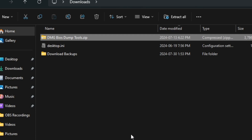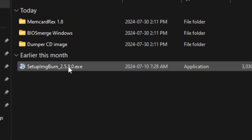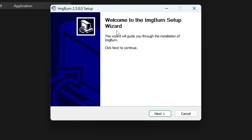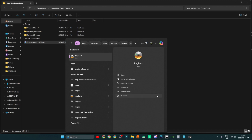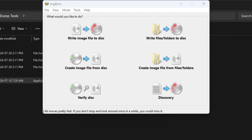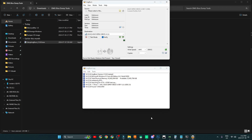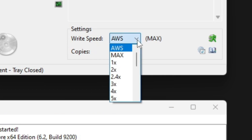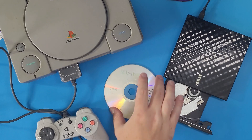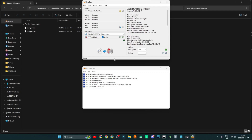Next, we're going to jump over to the computer. We're going to download the DMG BIOS Dumping Tools ZIP file, extract it, and then install a program called ImgBurn — just follow the prompts. Once it's installed, we're going to open it and burn the dumper.cue file by selecting 'Write image to disk.' Before we write the image, go to the drop-down menu where it says write speed and change that from AWS to 10x.